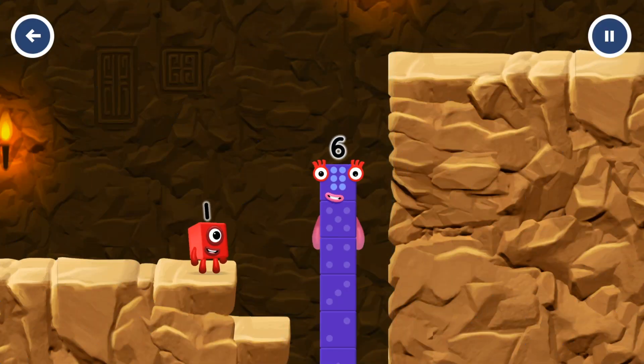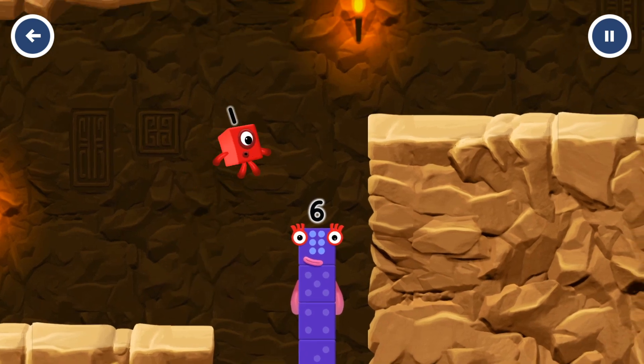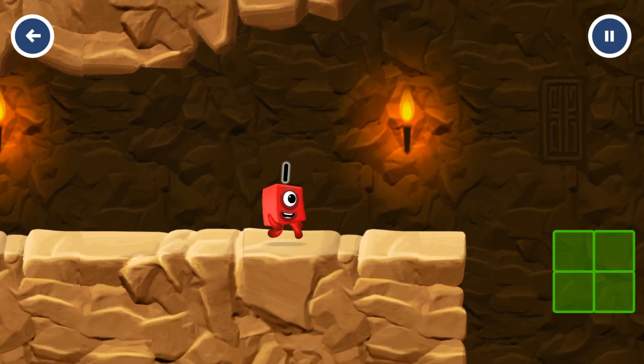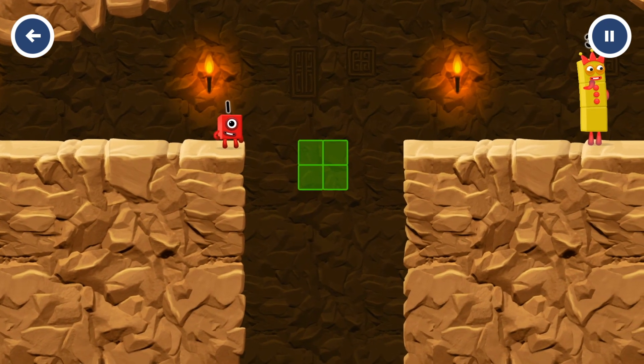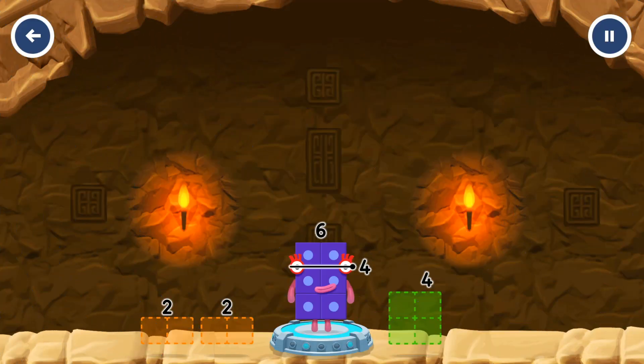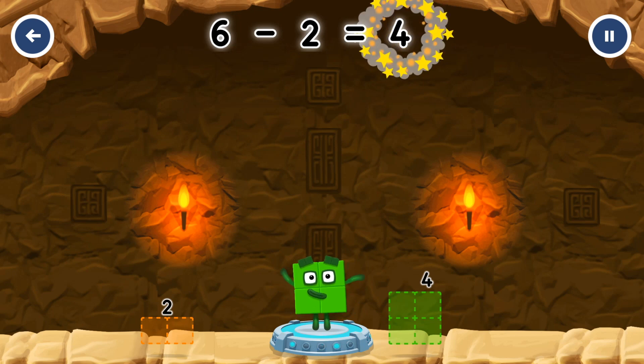I am six in the mix. Take number blocks away from six to leave four. You cracked it. Six minus two equals four.